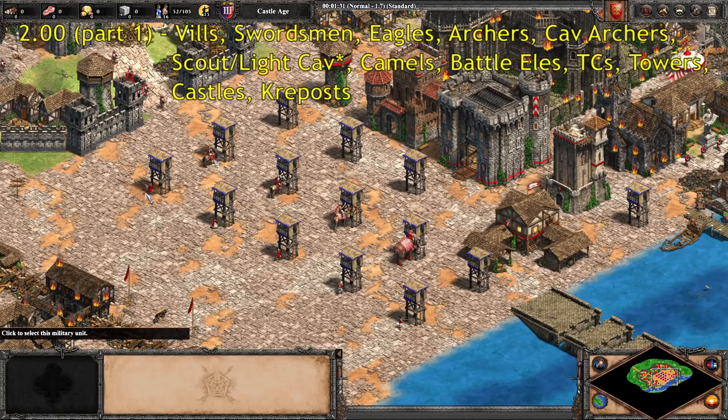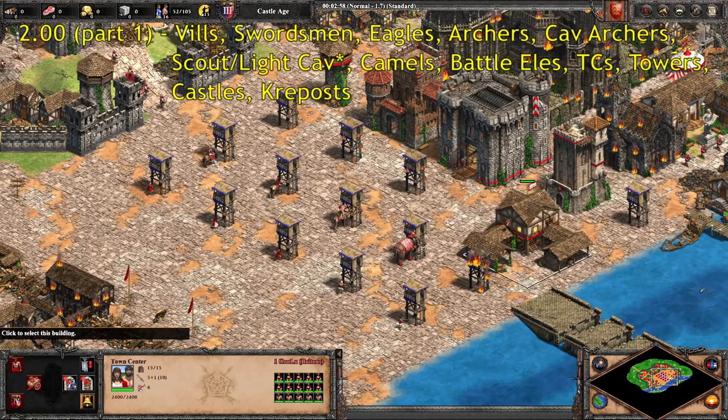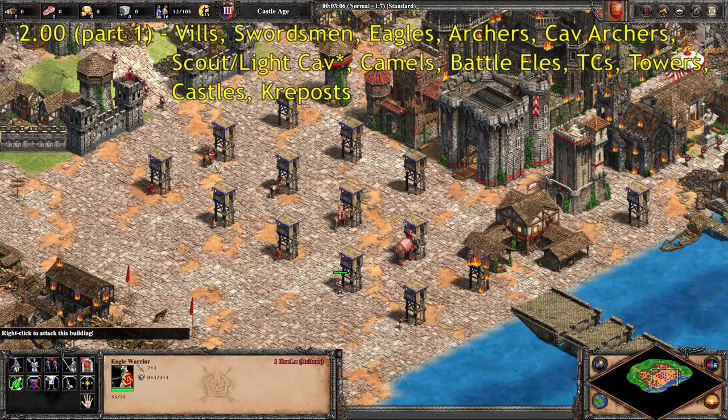For regular units: the Swordsman itself — reload time of two. Villagers, same attack rate. Eagle Warriors, all of them. Archers all the way up through Arbalest. Cav Archers and Heavy Cav Archers. Scout Cavalry and Light Cavalry have a reload time of two — not the Hussar, he's going to be a little bit faster. Camel Riders all the way up through Imperial Camel. Battle Elephants, all of that. And pretty much all of the arrow-firing defensive buildings: Watchtower, Guard Tower, Keep, Outposts, Castles, Donjons, and Garrisoned Town Centers. So that's all the standard units with a reload time of two.